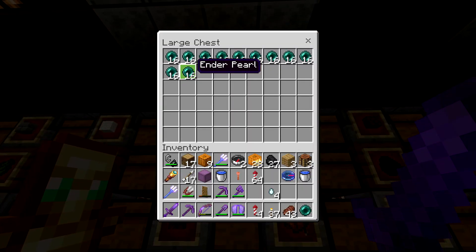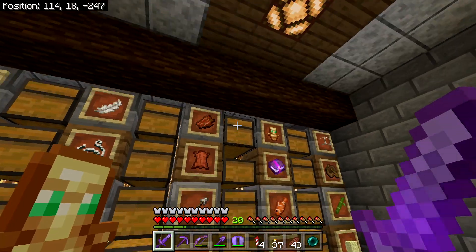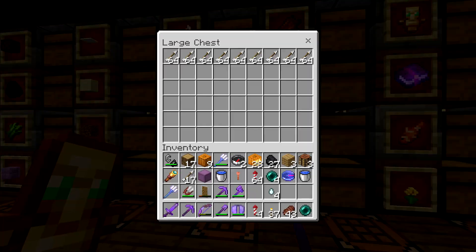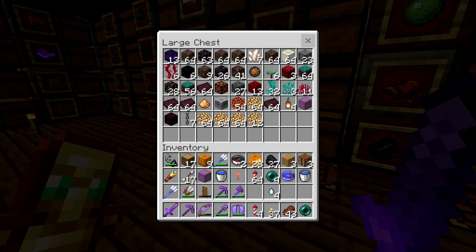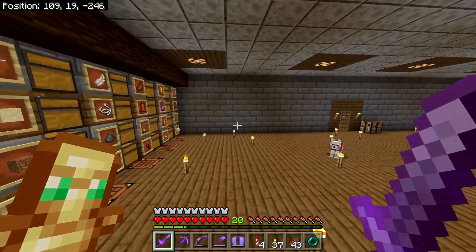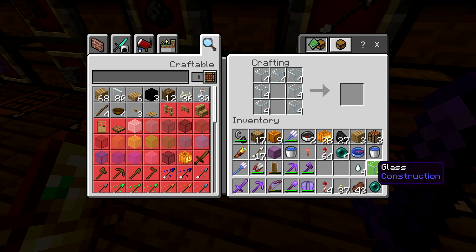We need to get out some materials — realistically I think we only need like four of these. We need some nether material, which I should just have in a chest somewhere. I need to be more organized. Today we're going to resummon the Ender Dragon because I just felt like fighting it. We don't have any blaze rods, so we might have to quickly get some, but we should have spare glass. One, two, three, four — that should be all we need.